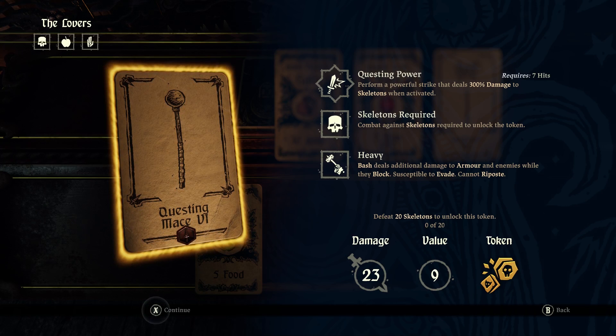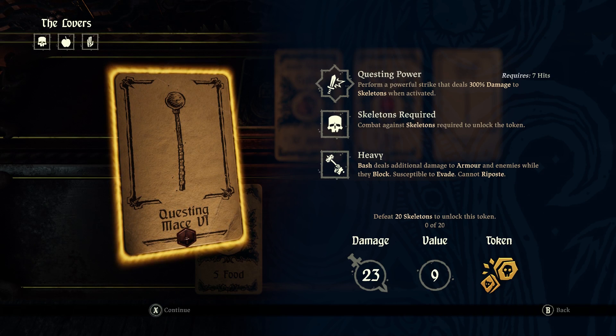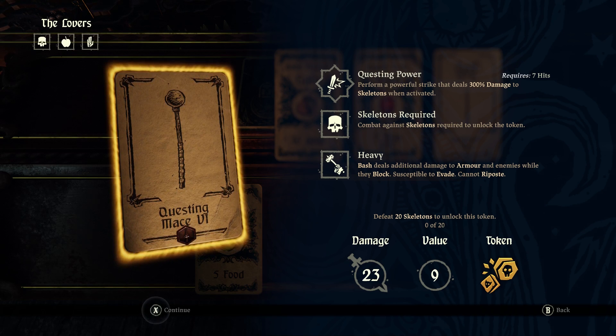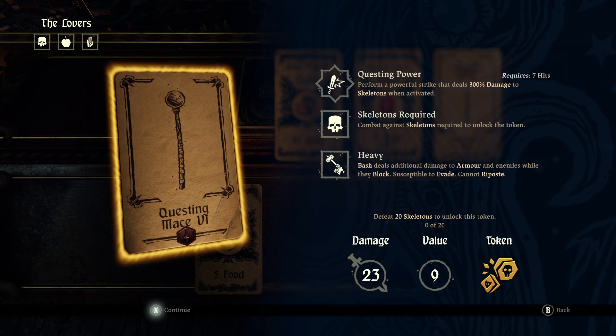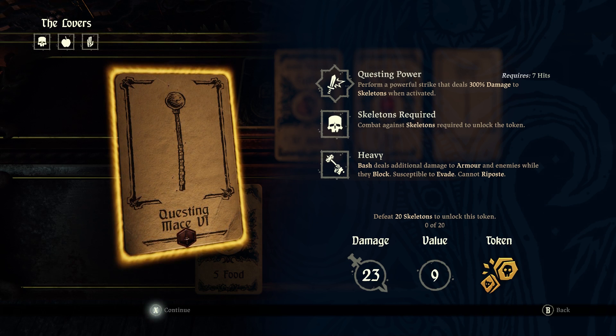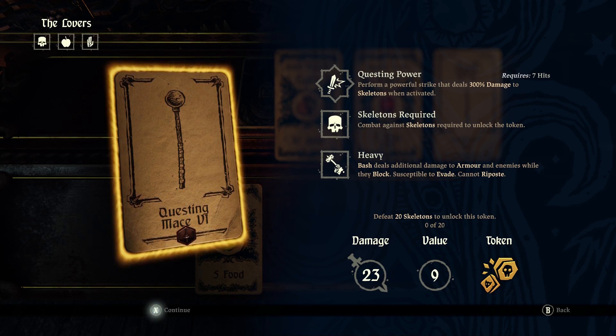Questing Mace 6 actually requires skeletons. That one's a little more difficult, only because there's no cards that give you direct encounters with skeletons. It can happen, but there's none that specifically do that. So I'm actually going to go back to the Lovers challenge, where there's a fair amount of skeletons. So we're going to do it there, and I'll be back with the next unlock.